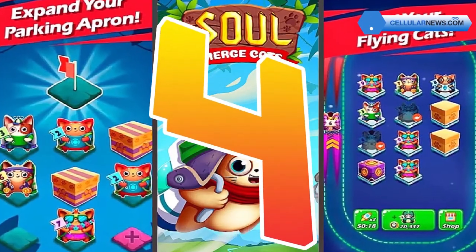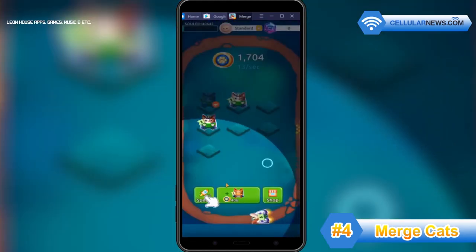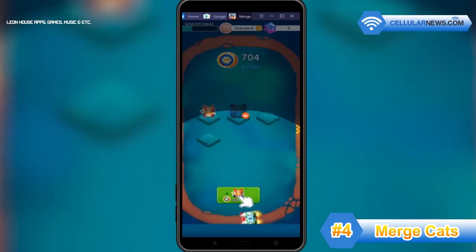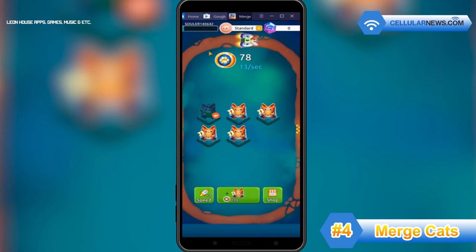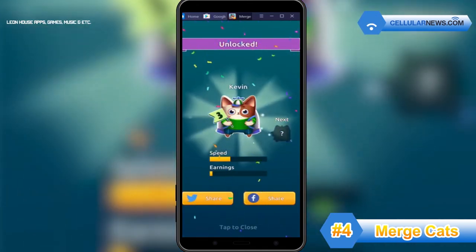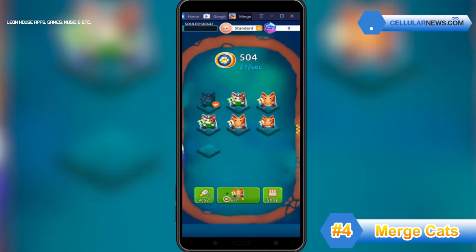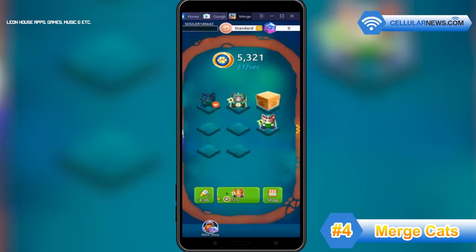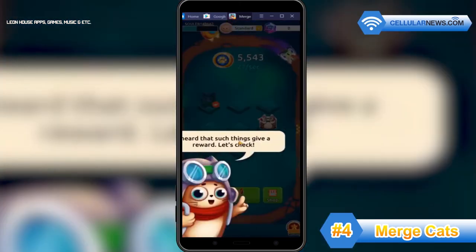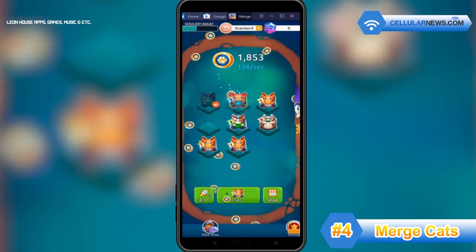Number 4 is Merge Cats. This game is right up your alley if you love idle Bitcoin earning games. To get started, you'll need to buy cats with in-game money — not with real money. Then place them on the racetrack and you'll earn coins every time a cat hits the finish line. If the cats get too crowded, just merge them with one another to get higher level cats, which are much faster and bring in more coins. The great thing about this Bitcoin game is that you get offline earnings — your cats will still be hard at work earning coins even while you sleep or go to the office.